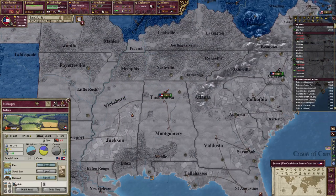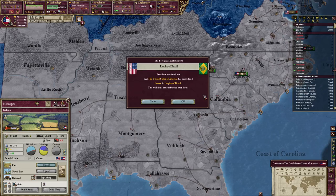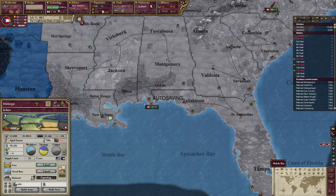Baden goes bankrupt — whatever. Right now, we're going to be focusing on just infrastructure, intellectuals, and maybe getting rid of slavery. I wonder if anyone's trying to influence us. A black abolitionist — a free man of ancestry — has given a speech at a national university. Many were impressed by his eloquence and arguments against slavery, saying that in a land of freedom, we celebrate the sight of a man in chains. It could become a major force in abolitionism. Let him talk — we get prestige. I don't mind that for now, because we need to become a great power as fast as possible.